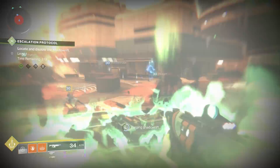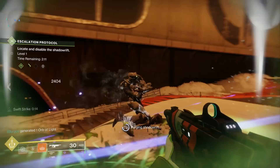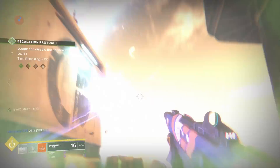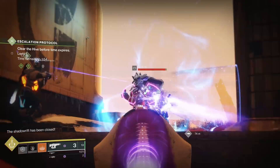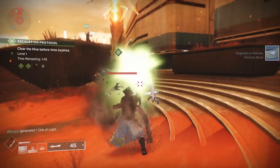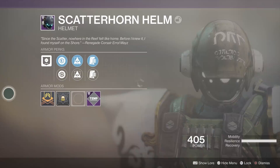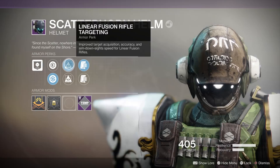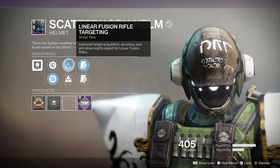Now with all of that said, what loot is actually dropping? I did the flashpoint three times on three different characters and got three pieces of armor. The armor in Forsaken is actually insane, so let's go over some of the new armor perks. First off we have a Titan helmet with some perks you'll recognize — increasing recovery, resilience, and potentially mobility. But after that we have all new stuff. We have the choice between firstly linear fusion rifle targeting: improved target acquisition, accuracy, and aim down sight speed for linear fusion rifles. This is going to be a great perk especially for PvP.